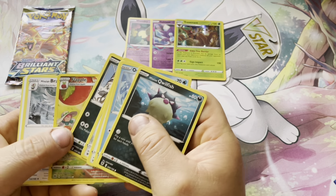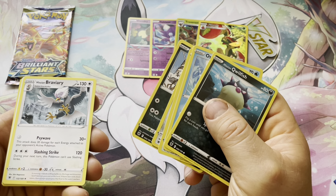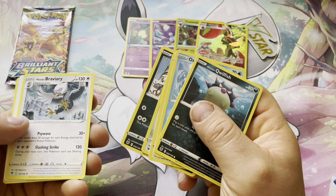Astral Radiance pack pulled a China Gallery Flapple and a Hisuian Braviary — pretty neat.